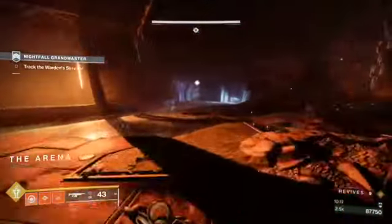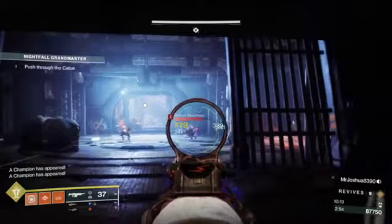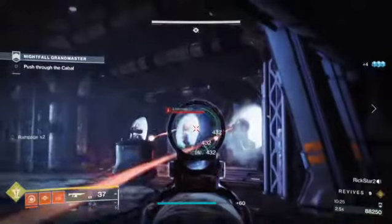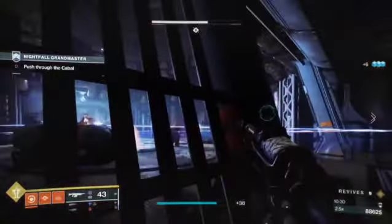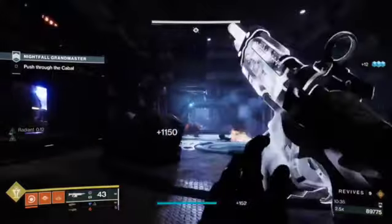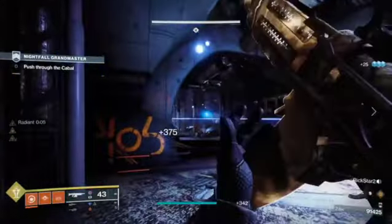This next room is slow and steady wins the race. Don't push up too hard because when those champions start pushing back it can really hurt. Just get those scions gone — chuck a grenade over there if you have one, that really helps. I should have used my grenade earlier — that's where I can improve.